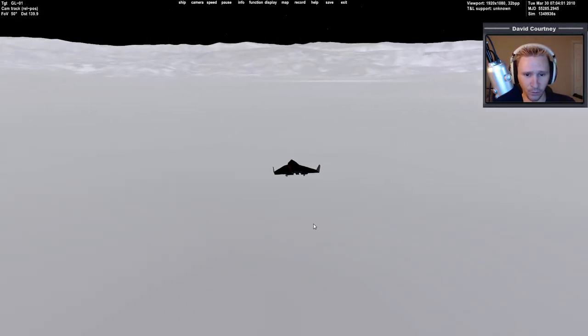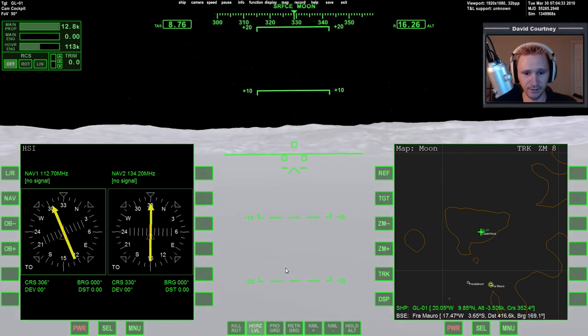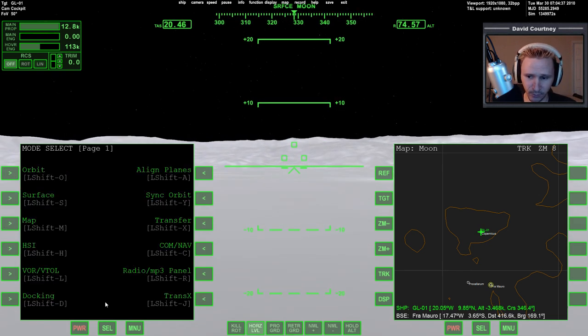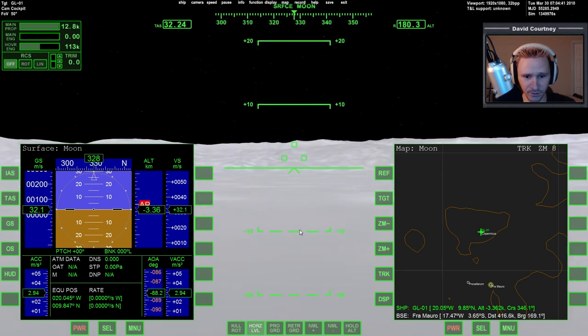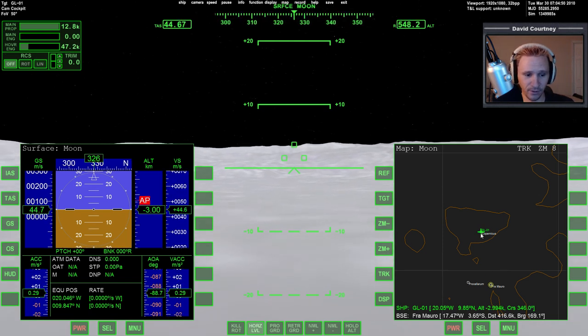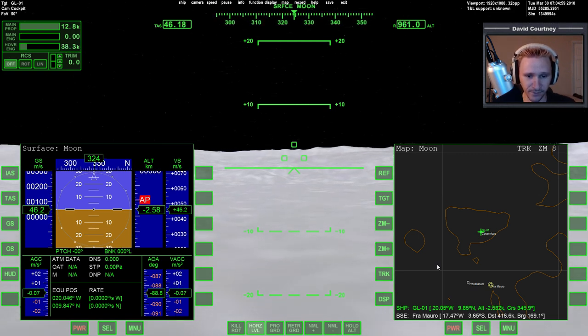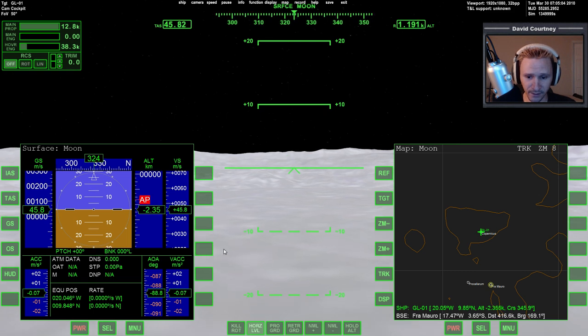I want to turn on the level horizon autopilot because with terrain now present, when you apply hover it tends to tilt the vessel to the side. Actually, let me not turn it on yet — let's see what happens when I apply hover. As expected, the nose dropped. Now I'll turn on the level horizon to get everything centered. I'm lifting the landing gear — no need to drag it across any hilltops.